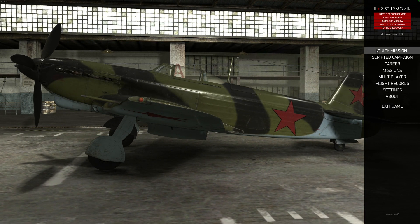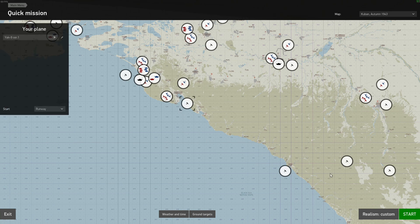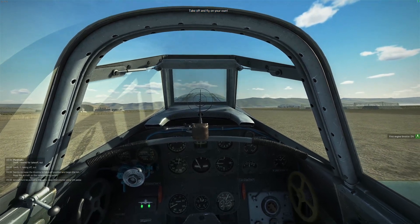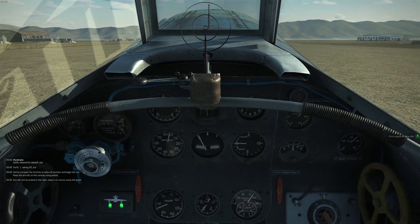Let's try a quick mission. Let's use our Yak-9T. We now have canopy reflections — nicely added. Also instrument reflections.